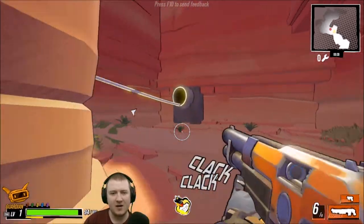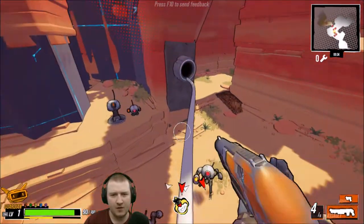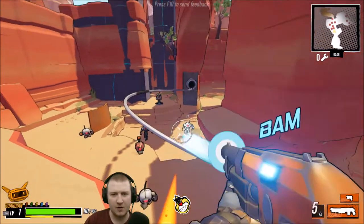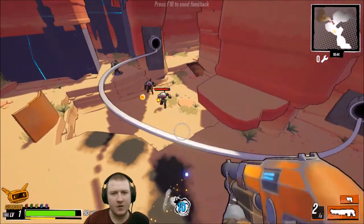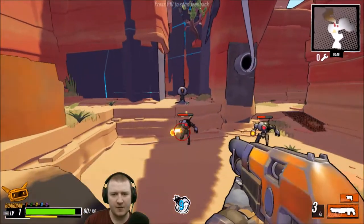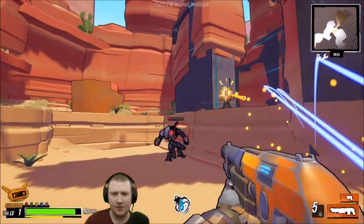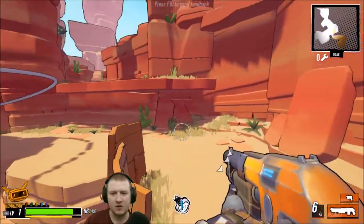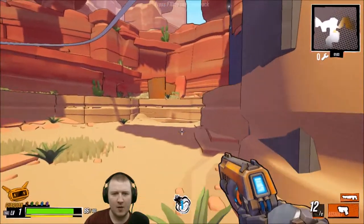That was cool — I didn't know I could grind on things, I just jumped and it worked! As you can see you get a variety of different weapons. Not really 'select from' — they appear at random. Probably shouldn't be using a shotgun from absolutely miles away, that's probably not the brightest idea.